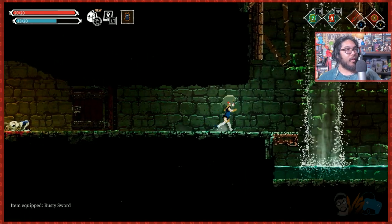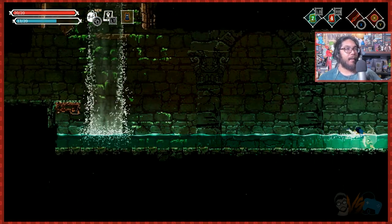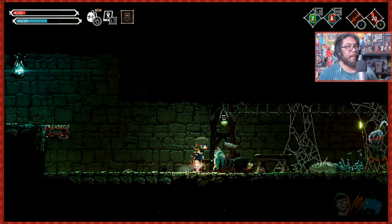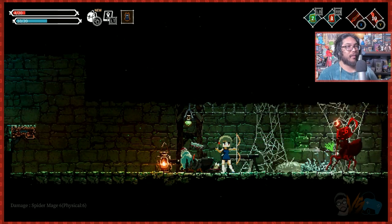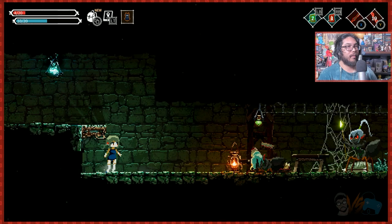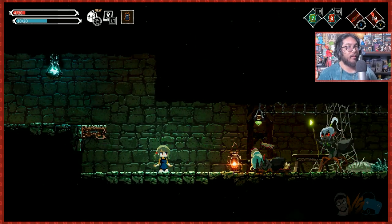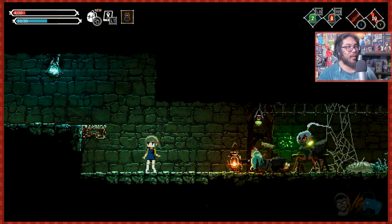As a Metroidvania, you'll be running through different areas on the map. You can open the map to see where you've been and where rooms are collected, with different colors indicating different biomes. You can teleport back and forth once you hit certain checkpoints. There is also a manual save, but when you die you go back to the last activated checkpoint or your last manual save.